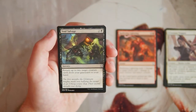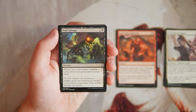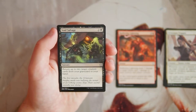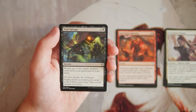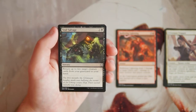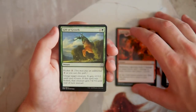Soul Salvage is a sorcery for two and a black — return up to two target creature cards from your graveyard to your hand. Cards like this are fine as a one-of in a draft deck. Being able to pull creatures back from the graveyard is really useful, and the fact that it returns two creatures makes it much more worth it for three mana. Not first-pickable by any means, but definitely not a bad card.